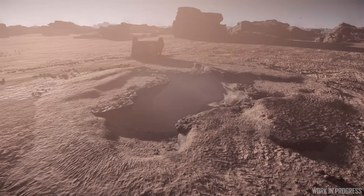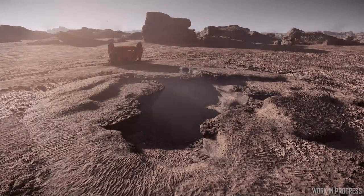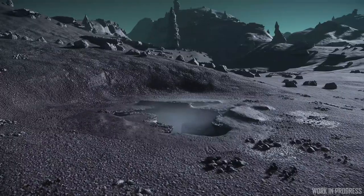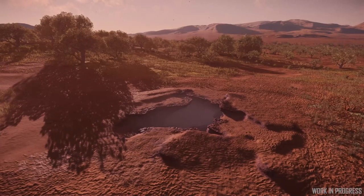For the first release, there will be new sand caves on Starmile, which is like the prime candidate being a very desert planet, but they will also be going on Magda, Ita, Walla, and Hirsten himself.